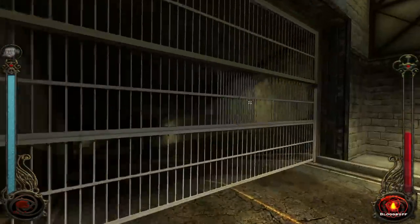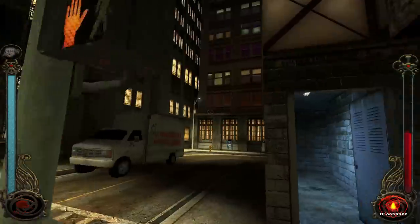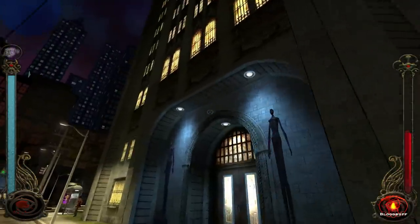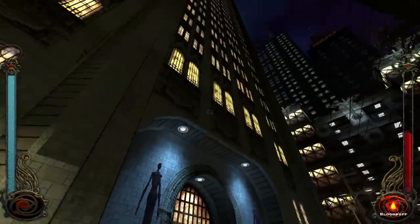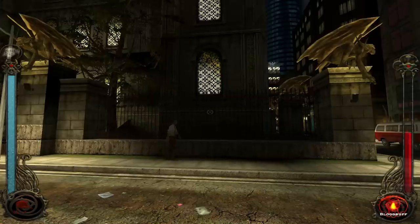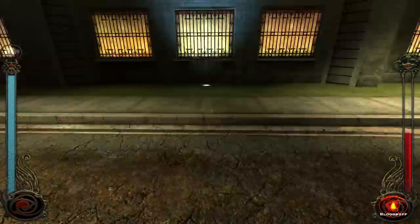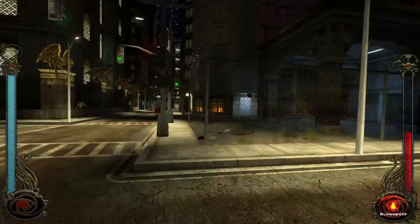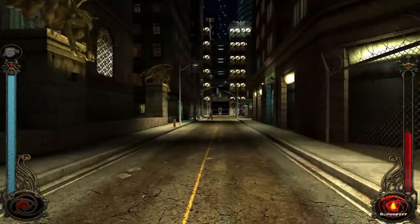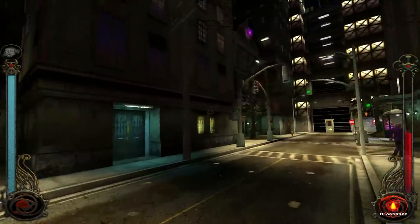Parking. There are all these weird little side alleyways and stuff to be going in. I wonder if those are the apartments because it doesn't have a title, but we saw Skyline. There's sewers. Now what's this way? Here's another hotel — Hallowbrook, but I can't get into it.